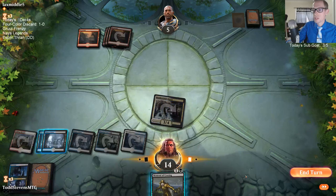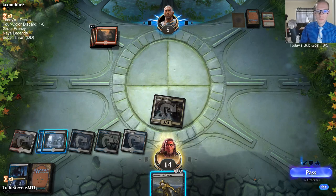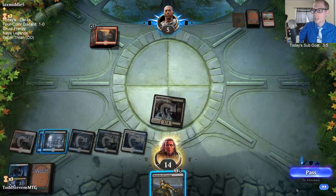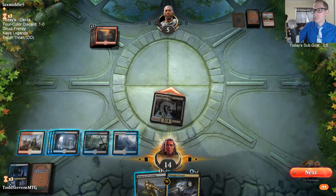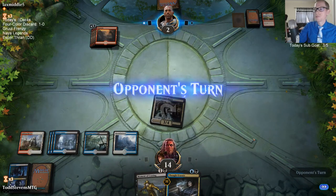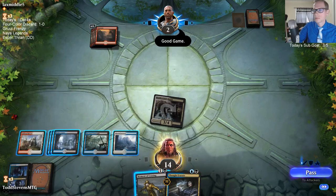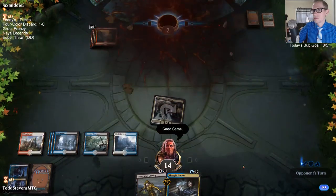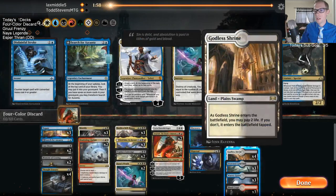Thought Erasure - I could have cast it before and just scryed one, but I could certainly see my opponent drawing a burn spell and wanting to hold it, draw another burn spell, and kill the Bell-Haunt. So now they drew that first burn spell - I'll Thought Erasure them, force them to chunk that burn spell at me, and then they don't get to have the card that kills the Bell-Haunt. Basically everything went right for us that whole game, and we ended at like 20 life.